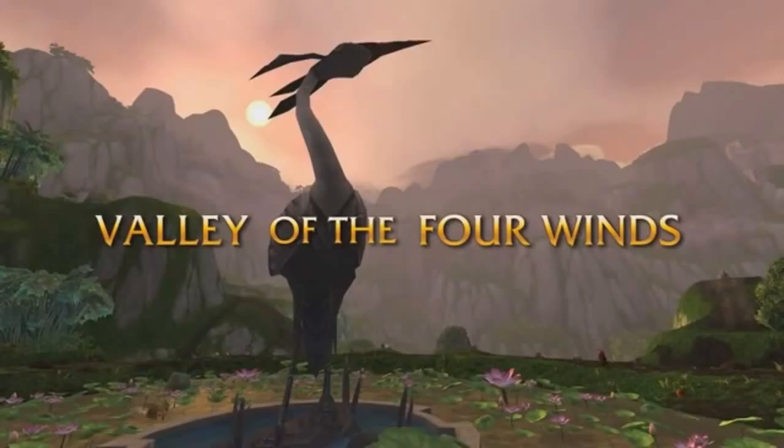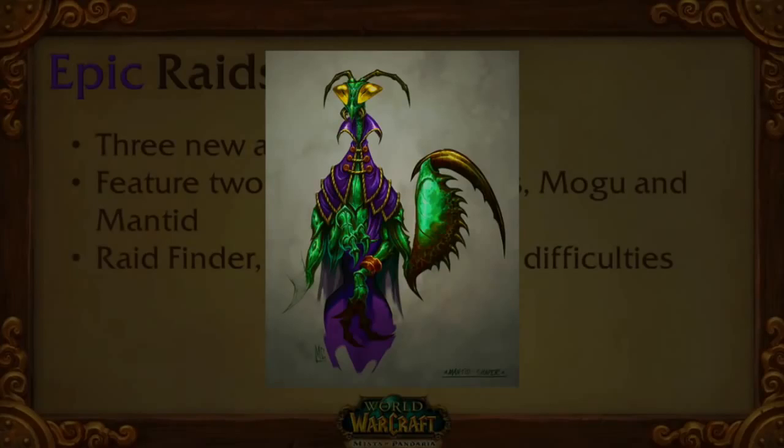The next zone is the Valley of the Four Winds, and in this zone there's a lot going on. First of all, the Mantids — that's some kind of evil race that looks like a mantis — they have broken through some wall and threatened the Pandaren. They're probably gonna need our help. There are also some other tribes threatening the existence of the Pandaren there, attacking their farms, their rice fields and all of that stuff. I hope some cool battles and cool animations will be going on. I found a picture of those things on MMO Champion, so normally this should be right — these are the kind of things we can expect there.